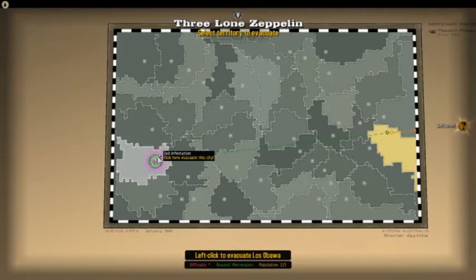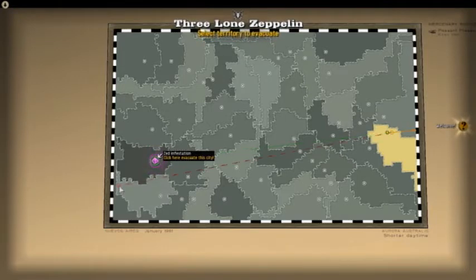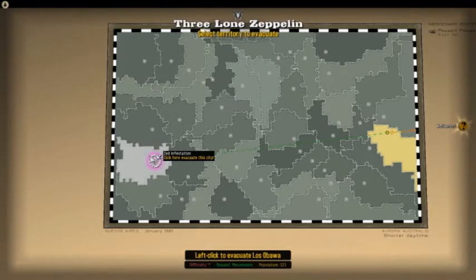Down here you can see the reward for your mercenaries. Population is what you try to evacuate, and difficulty too: one is easiest, two not so bad, three hard, four — there's no population, you just gotta kill the zombies basically.